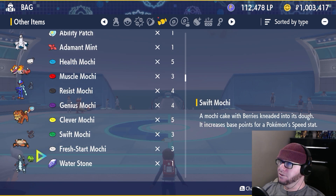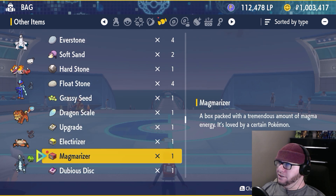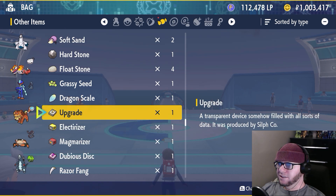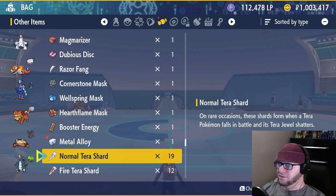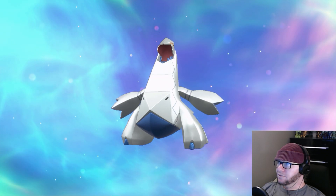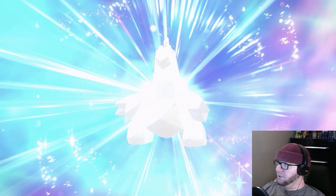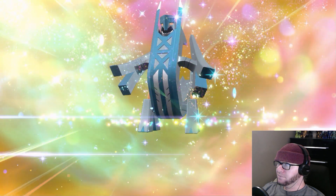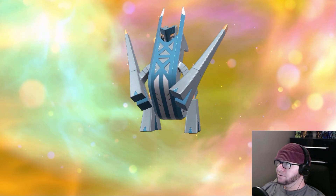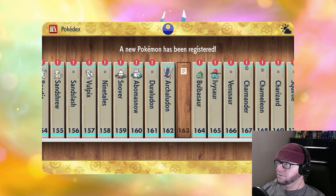Wow, an Ability Patch — that's cool. Oh, not the Protector. Not the scale. Why does Dubious Disc go after these two? It should go — I guess it's by order of their evolutions, but it feels weird to have these separated. Metal Alloy. Oh, it's very blue and gunmetal silver. Cool.